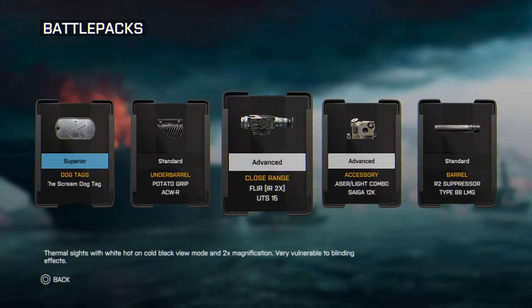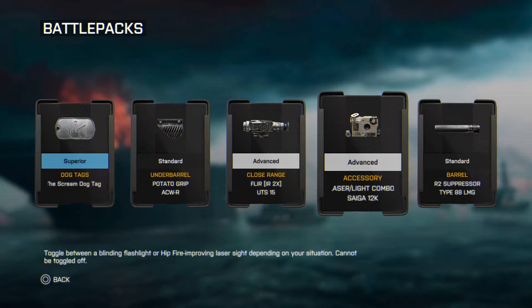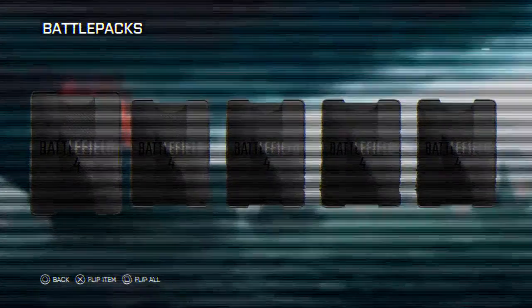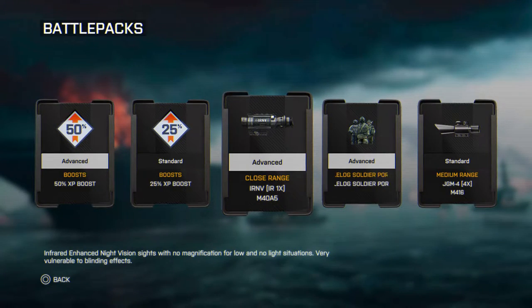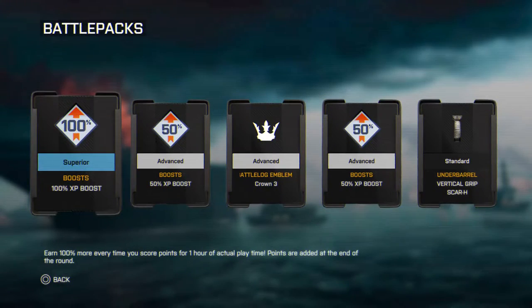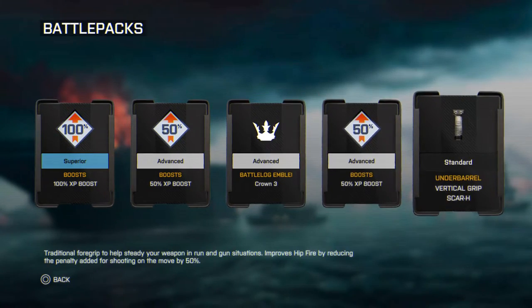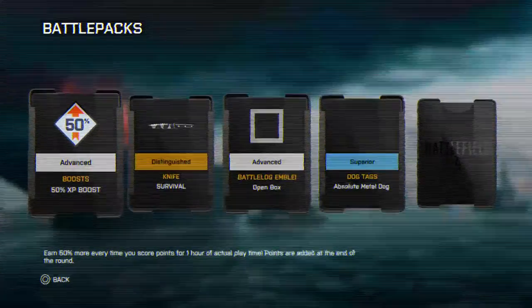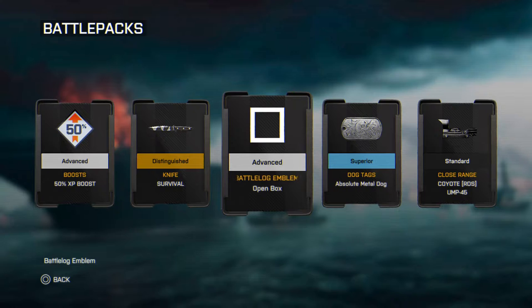Then we've got the infrared two times for the UTS-15, the laser light combo for the CZ Sega 12K, and an R2 suppressor for the type ADA LMG. We have a 50x XP boost, a 25x XP boost, and an infrared one times optic for the M40A5. We've got a battlefield portrait, JGM 4x for the M4-16, a 100 and a 50 and another 50 boost, a crown, and a vertical grip for the Scar-H. Gold battle pack gets us the survival knife and a 50x boost, a Battlefield emblem, an absolute metal dog tag, and the coyote RDS UMP-45 optic.